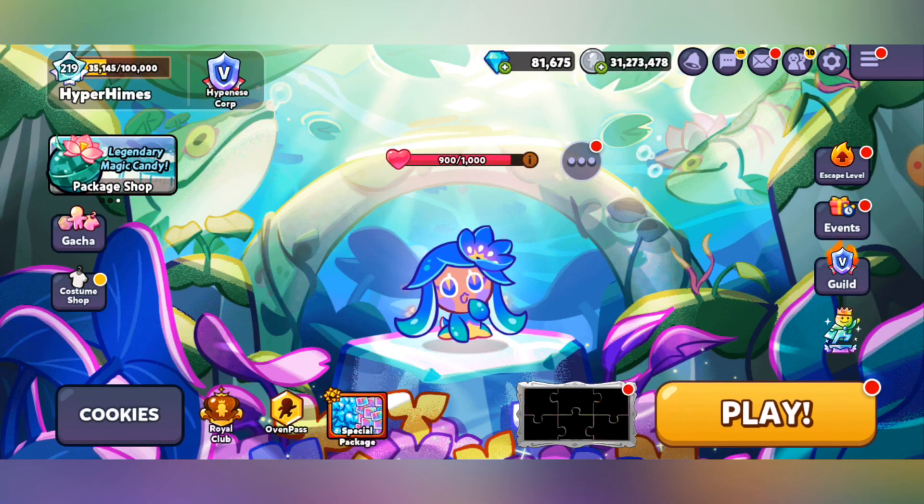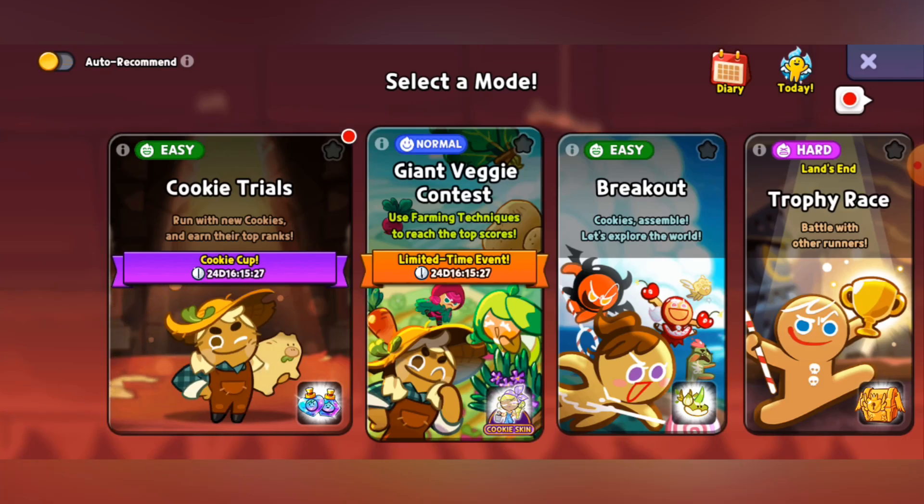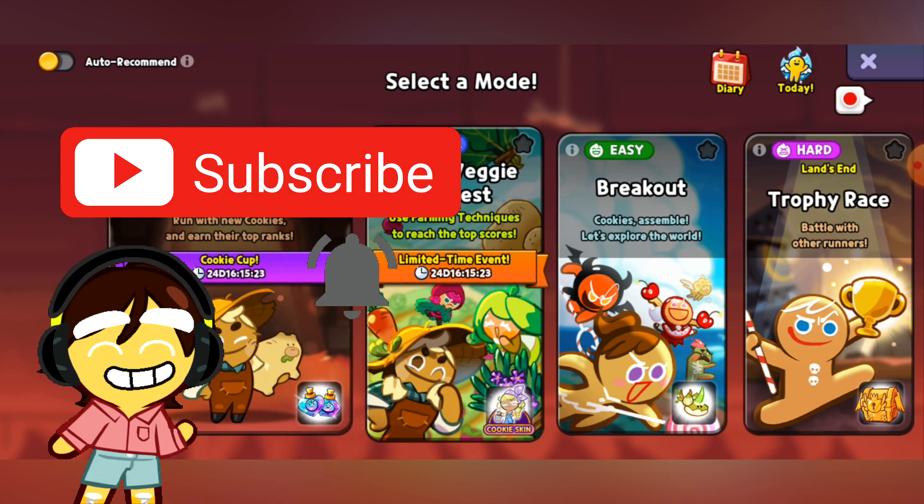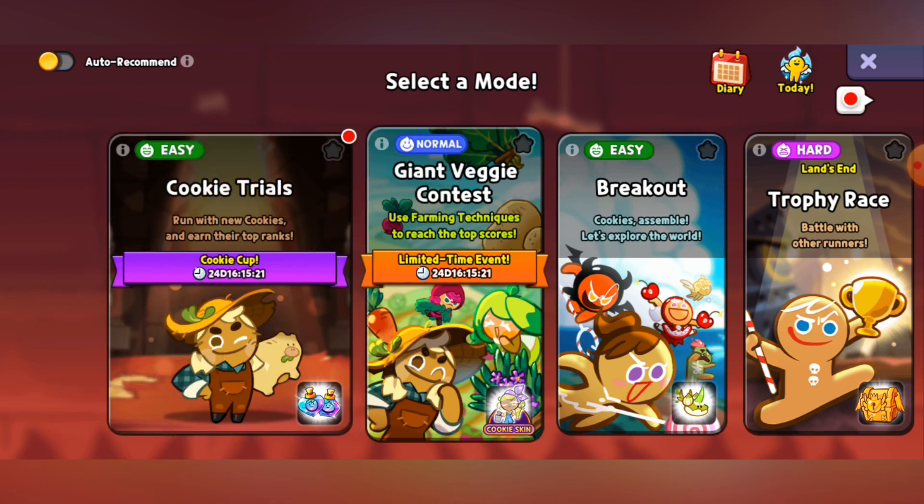Greetings entities and guardians, my name is Hyper Hines and welcome back to Cookie Run Oven Break, where we're going to be focusing once again on the Giant Veggie Contest. And this actually seems like one of the last episodes that we'll be doing on this until the next update where we get that new fashionista looking cookie, which I completely forgot the name of because it's too complicated for me to remember.